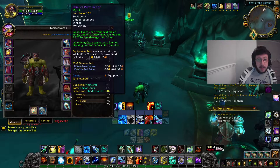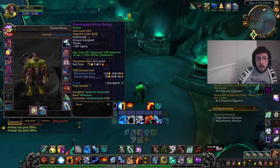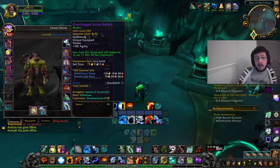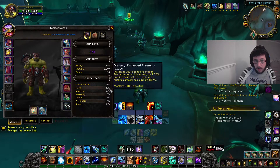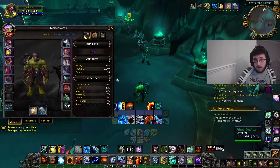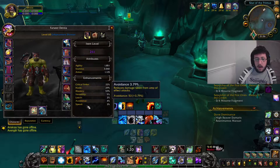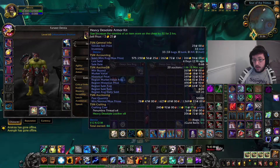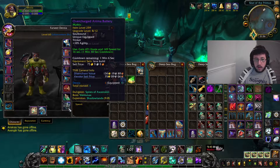Apart from that I've got Vial of Putrification from last season at 252 - that just gives me agility and a chance for my attacks to do more damage. My new trinket is a 259 Overcharged Anima Battery - every one minute thirty seconds I gain 471 haste, which is basically a mini Bloodlust. I'll equip it now and my haste goes up to 32%. I'll click it off - it was 29, so it's a good bump to my haste. It's really, really good.